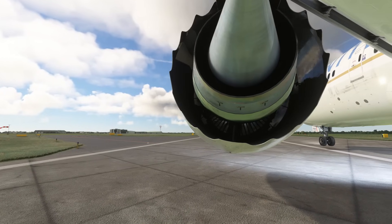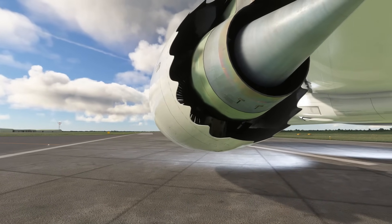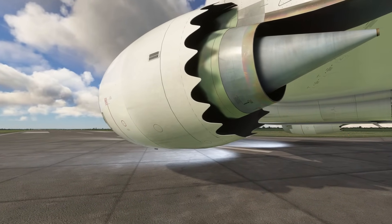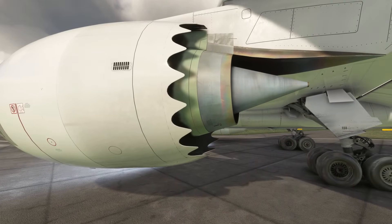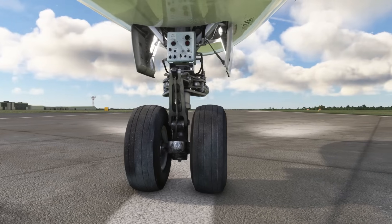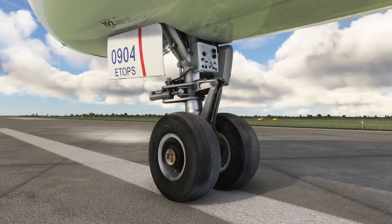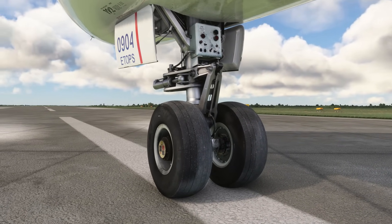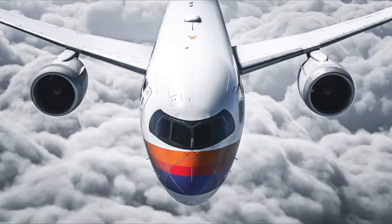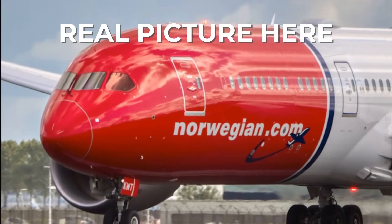No surprises here. My older subscribers will know that I have tested their livery packs on Xbox and that Bravo's quality of textures and detail clearly sets them apart from the competition — and that hasn't changed. Just look at the attention given to the landing gear. I really like the choices the developers made to respect the details of the Dreamliner, with opaque windows for example, and the same for the cockpit windows. The effect is magnificent and realistic.